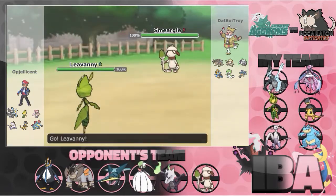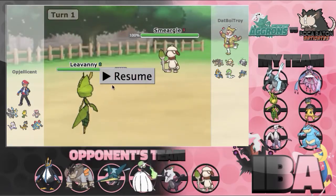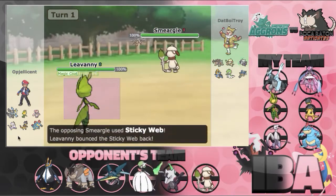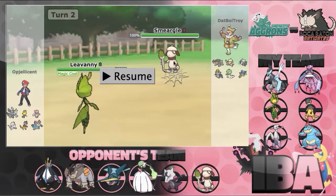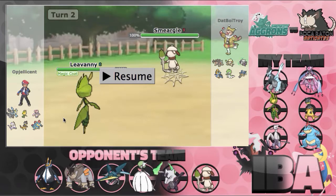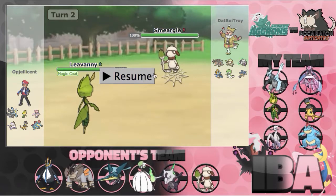He ends up leading off with the Smeargle as I lead off with Leavanny. Both of us would just want to get our webs up at this point. But I do carry Magic Coat so I can bounce his webs back. The only problem with this is his Sticky Web has more PP than my Magic Coat, so eventually I will run out of Magic Coat and I know I have to attack eventually.